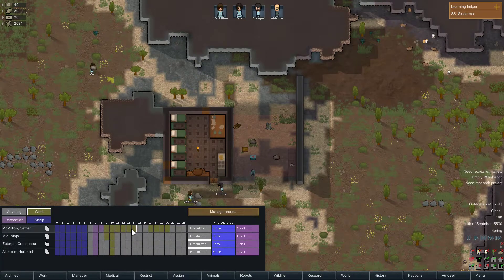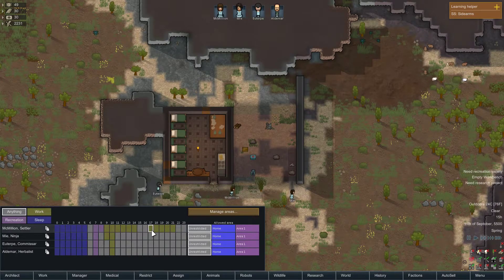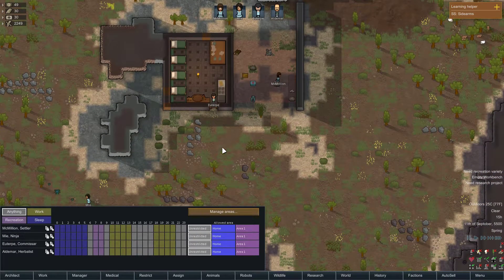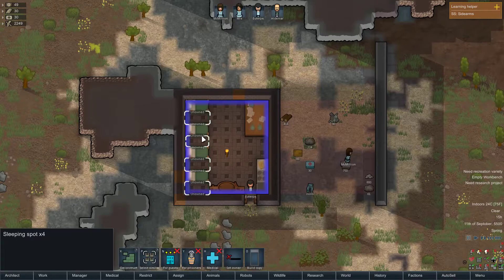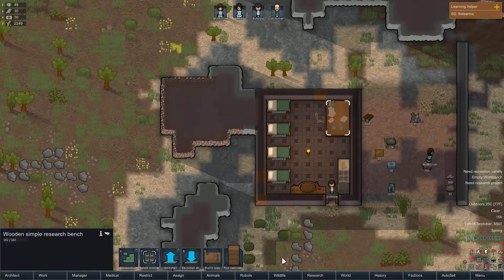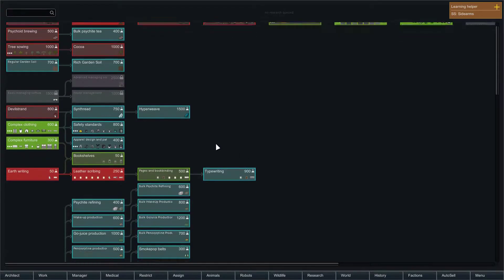Is that how — no, I usually have it there. There we go. I think that'll be fine. Wow, they got the beds built pretty quickly. All right — research. Here is Research Pal.